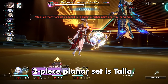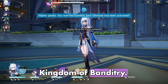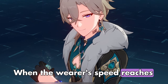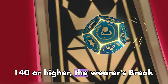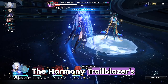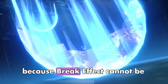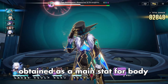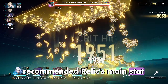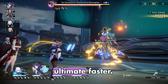The Harmony Trailblazer's best two-piece Planar Set is Talia, Kingdom of Banditry. Its effect increases the wearer's Break Effect by 16%, and when the wearer's speed reaches 140 or higher, Break Effect increases by an extra 20%. The recommended main stat for the body piece is HP%, as Break Effect cannot be a main stat for body pieces. The feet piece main stat should be Speed, so the Trailblazer can use their skill and ultimate faster.